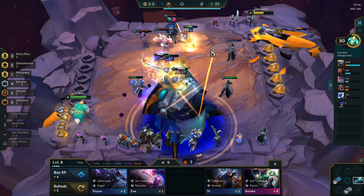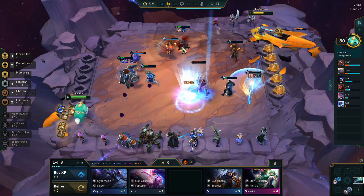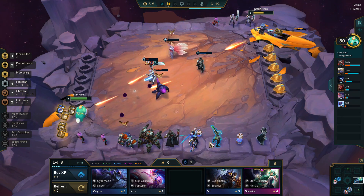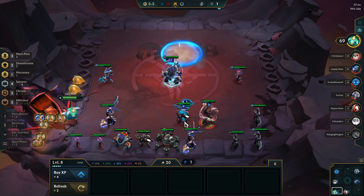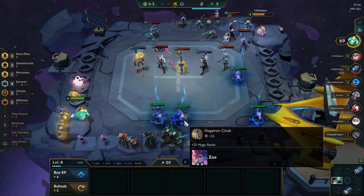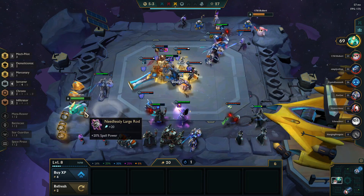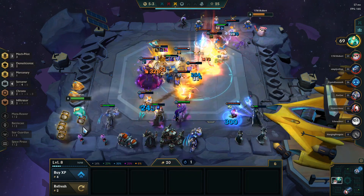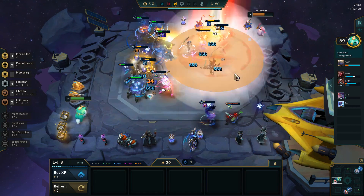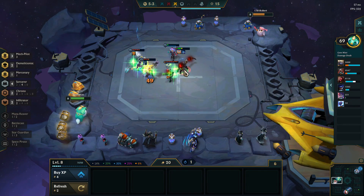Gangplank's Sorcerer bonus is super strong, and his cannon hits the back line — that's pretty good. That's actually a pretty solid idea. I'm gonna go for Chalice. I think it's Morello and then Quicksilver Sash. I finally decided on what I want to do — Infiltrator Gangplank is kind of cool. We just need to two-star him.